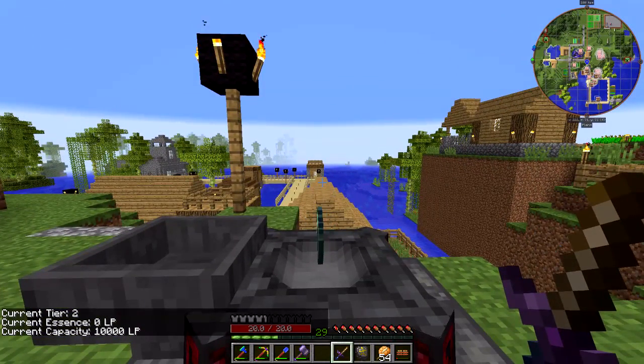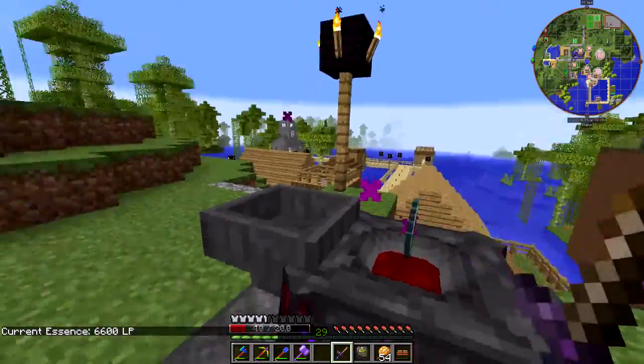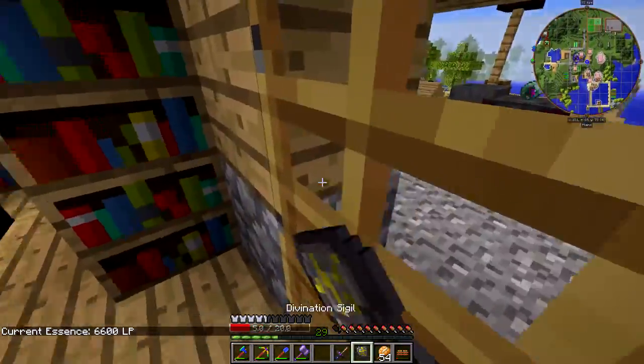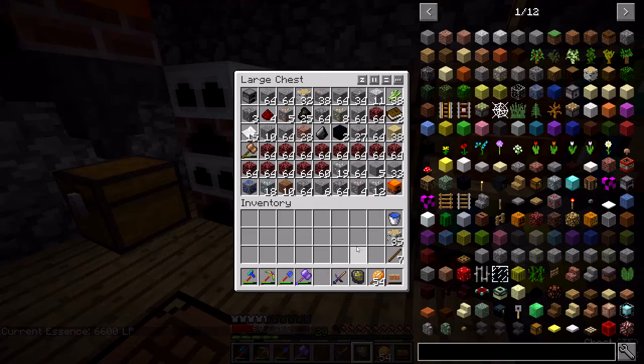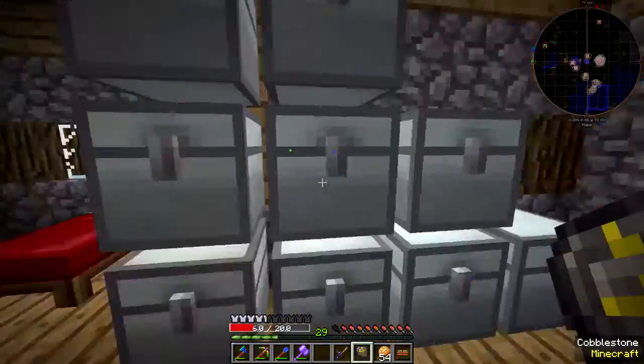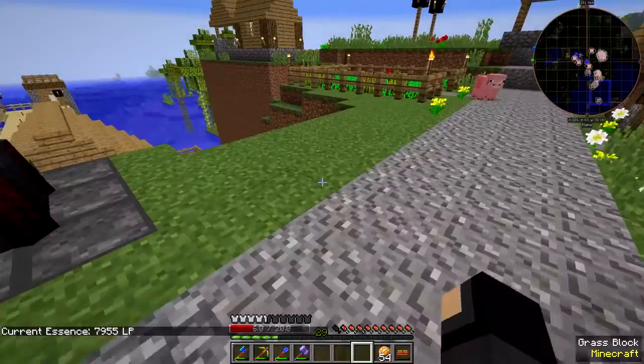I made the next tier of Blood Orb, so I'm just kind of trying to build up some life points. I'm going to make an air sigil soon - I think I have everything I need. They did change the recipe, but I'm pretty sure I have everything I need.